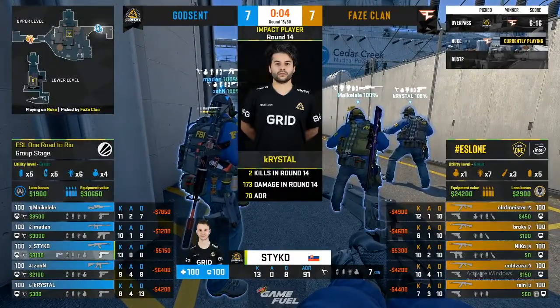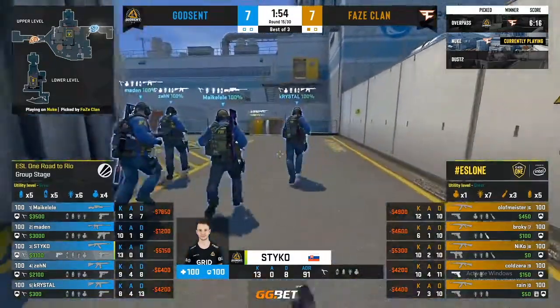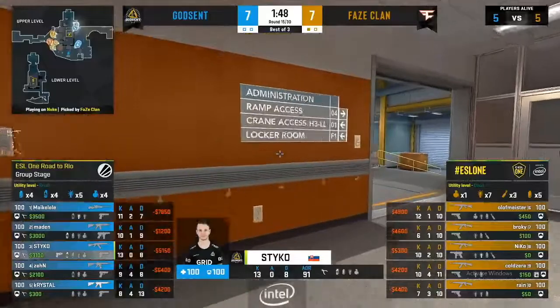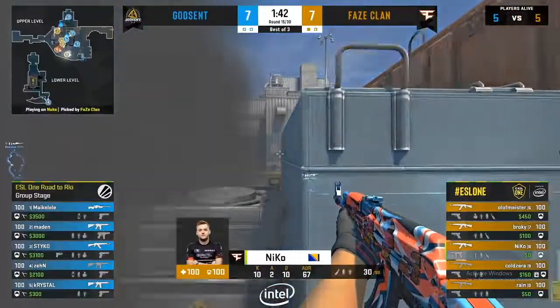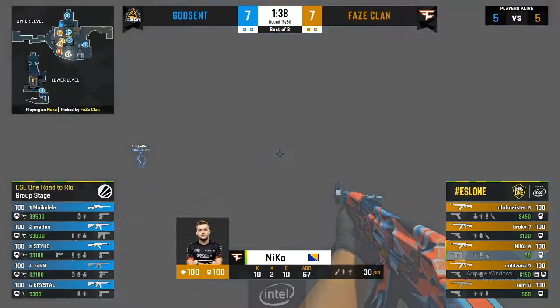The commentators joke about the tech-nine comment and the on-set mullet. Back to the action — Nico is over here toward outside with an AK, looking for an opener against Maka Layley.